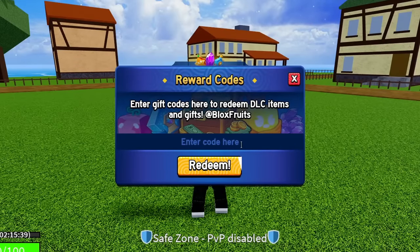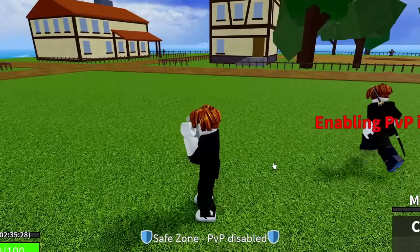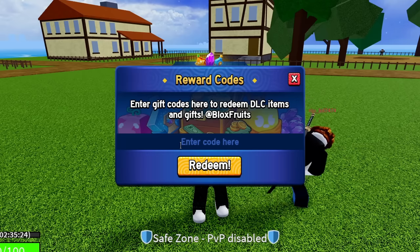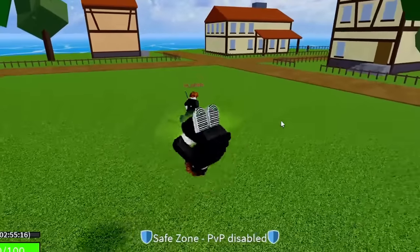The next code is 'starcodeheo' — S-T-A-R-C-O-D-E-H-E-O. Boom, success! That gives another 20 minutes of double XP. Someone's trying to PvP but that's not going to work. After that, redeem 'bluxy' — B-L-U-X-X-Y — for another 20 minutes of double XP.